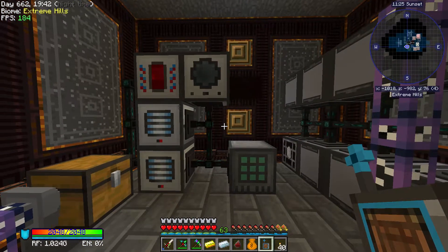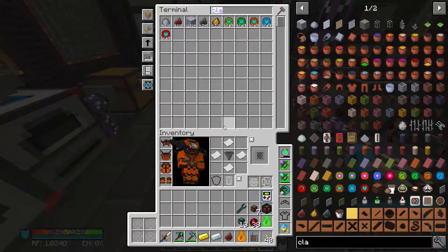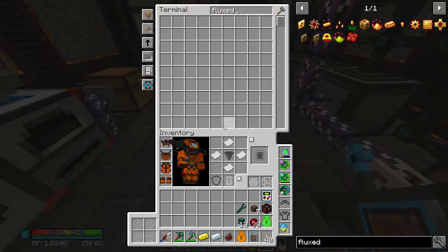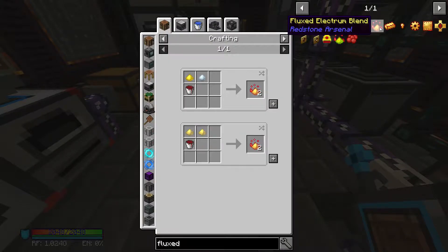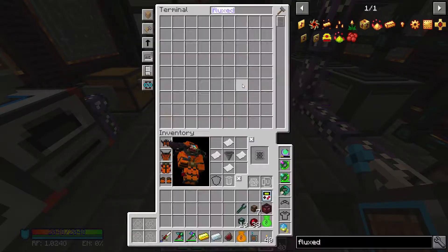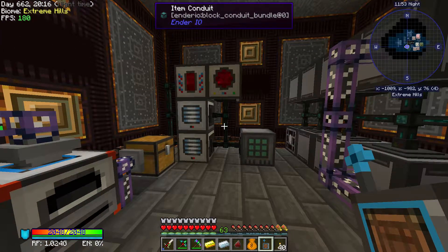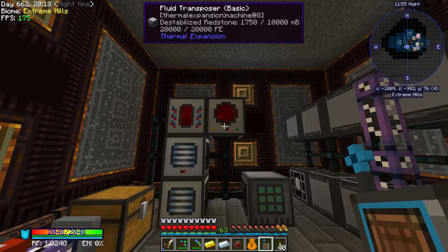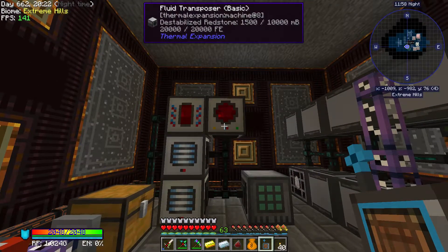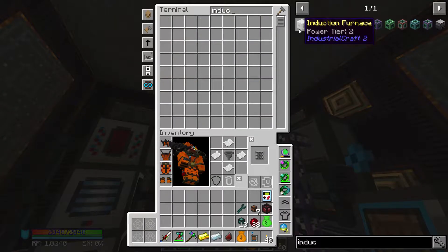The next thing to figure out is how to turn the fluxed electrum blend into something useful. We need an induction smelter fed with sand and fluxed electrum ingots. The blend goes into the smelter along with sand to produce the ingots. I'll need to split inputs to two different conduit colors to make sure only sand goes into one slot and only fluxed electrum blend goes into the other.